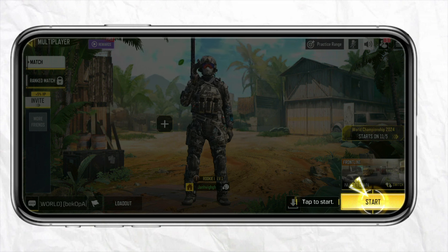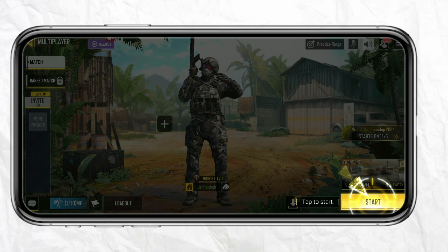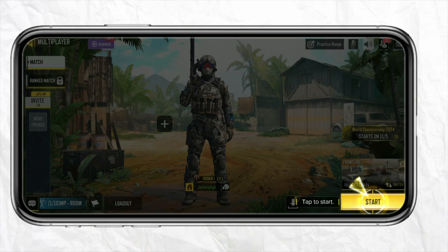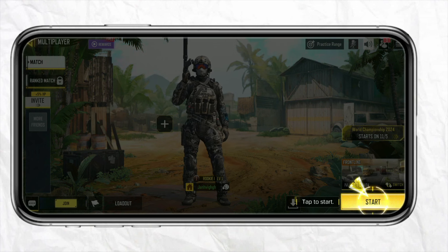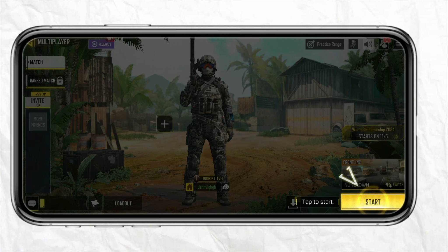In order to buy the battle pass using your GCash balance, you need to first have the game installed on your Android or iOS device. Once you have set up your account, head to the main menu and look for the battle pass section, typically found at the bottom of the screen. There you will see the option called 'Buy Battle Pass', which can be purchased using your COD points.